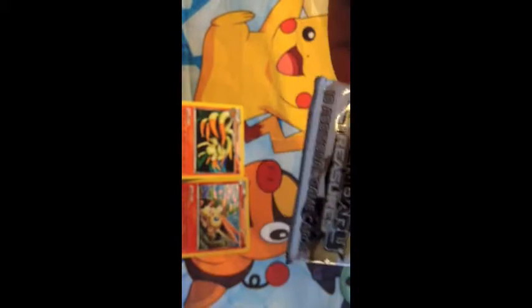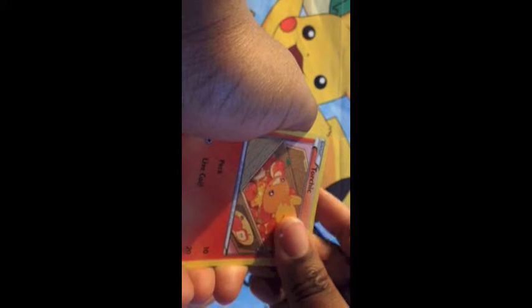Our last pack — what can be inside? Come on, I need that EX. Anything, just give me an EX. Alright, let's see: we have another Solosis, a Tepig — I like this one, the family grows up — Swablu, Carnivore as one of our Radiant Collections, Torchic as another Radiant Collection, Carnivine, another Altaria, another Tepig as our reverse, and our rare is Accelgor. Well guys, we didn't get an EX in that pack.